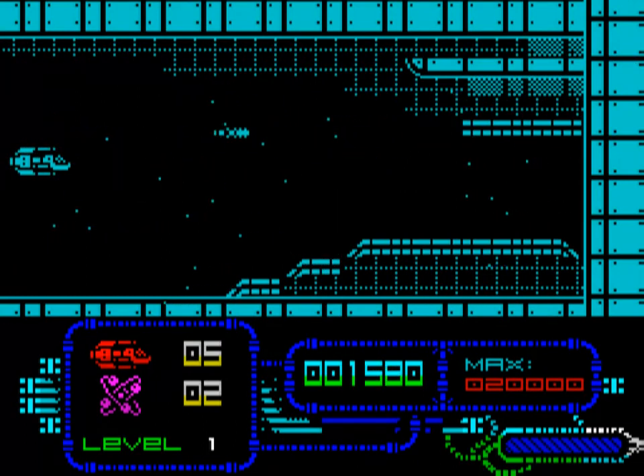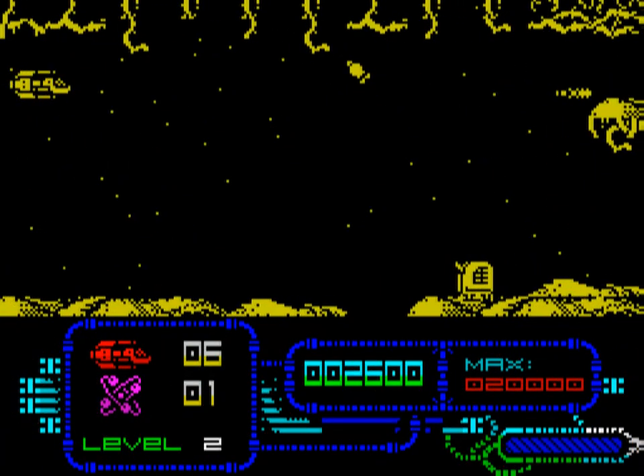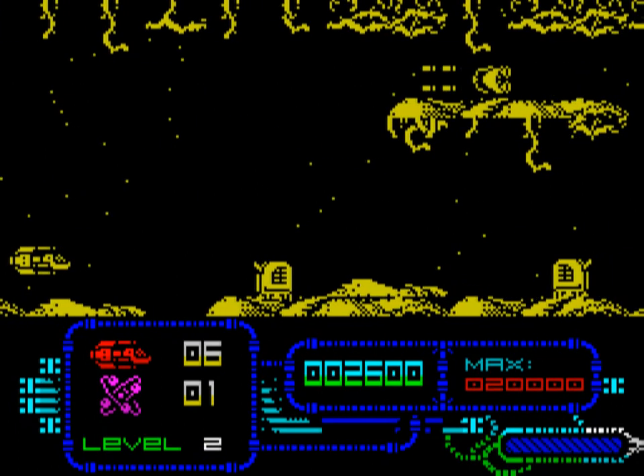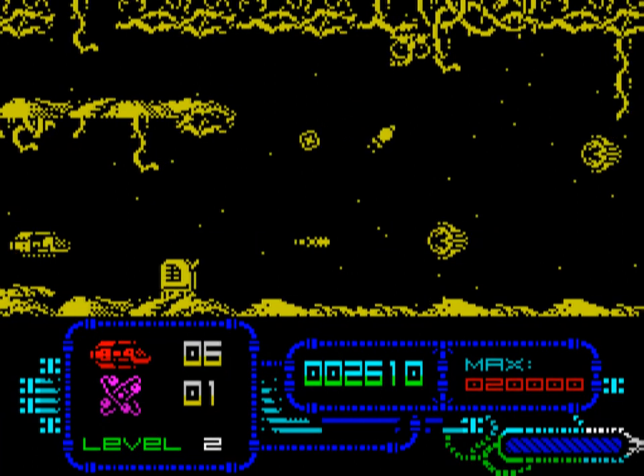The default setting for Genesis has inertia turned on — a functionality that makes your ship skid a little after you release a control key. I recommend you turn this off before you start, as it makes a hard game even harder.